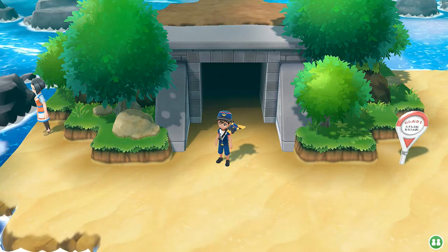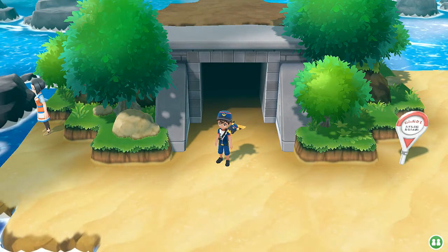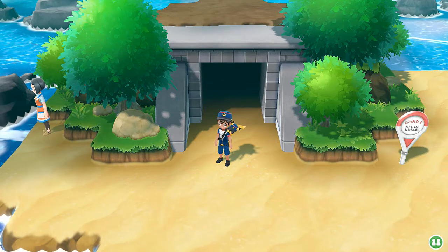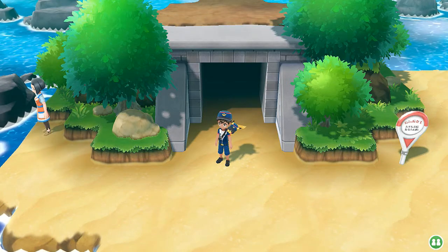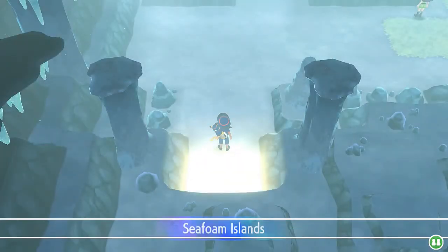What's up guys, it's me your host Trayvon and welcome to another episode of our Pokemon Let's Go Pikachu walkthrough. It is finally time to go to the Seafoam Islands. Not only are we going to encounter some pretty cool Pokemon but we're going to try and get to Cinnabar Island. One of our missions is to get to Articuno because it's still roaming around somewhere.